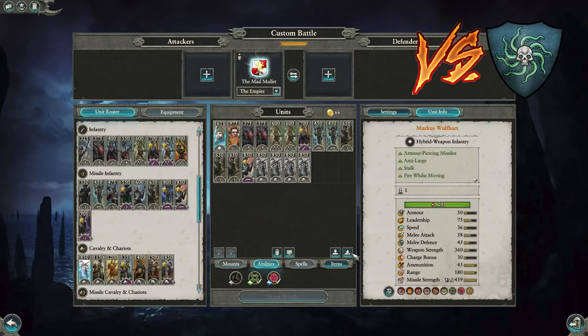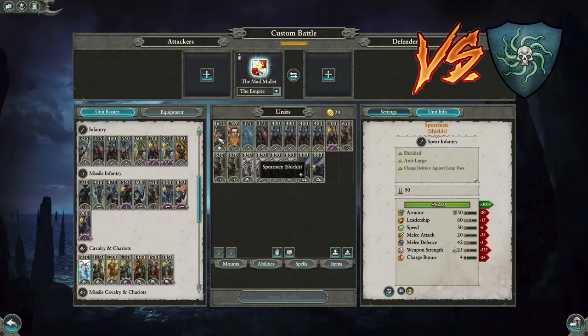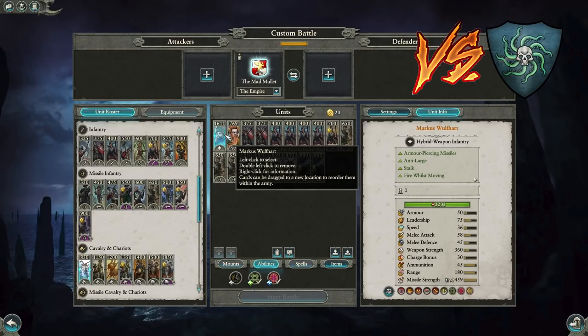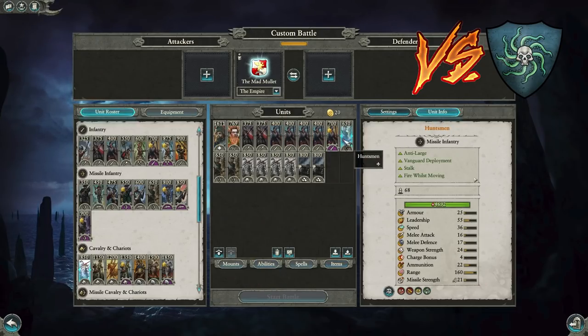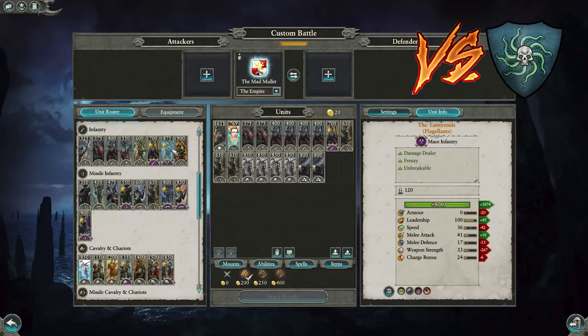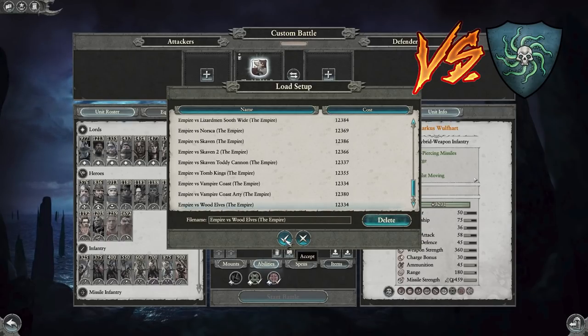Huntsmen outrange their guns and trade against their monsters. Silver Bullets help against Sirens. Against crab rushes — some Chinese players I've faced go with crab rushes — Silver Bullets plus Marcus with Huntsman support usually handles that. The second build is the Artillery variant. You sit back and win the artillery trade — double Great Cannons out-trade double Carronade with Fireball support. Force them to shamble towards you, Marcus snipes Count Noctilus or their Crab Caster. Huntsmen do their thing, State Troopers hold. Focus Bombers first with Huntsmen, Burning Head their bombers, and your State Troopers defeat deckhand mobs.